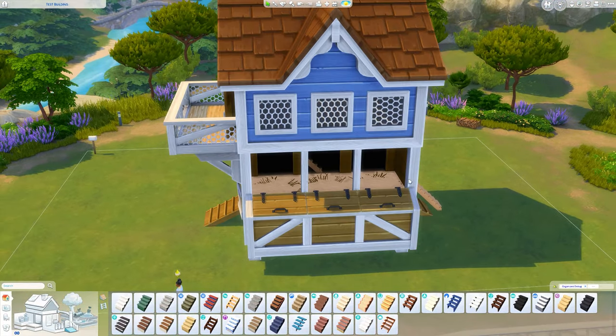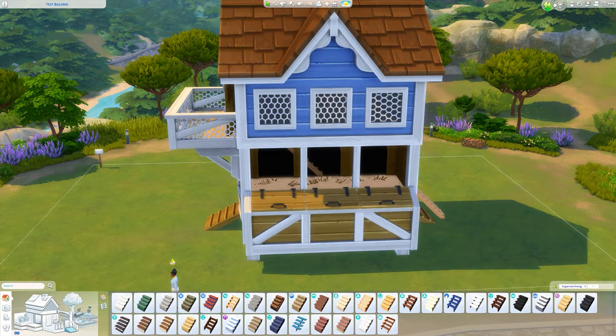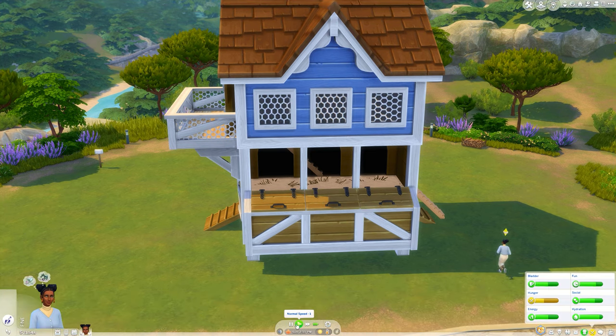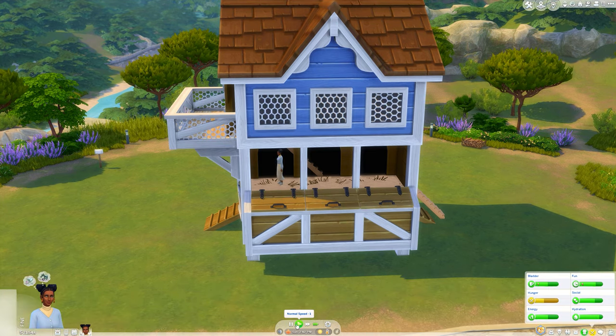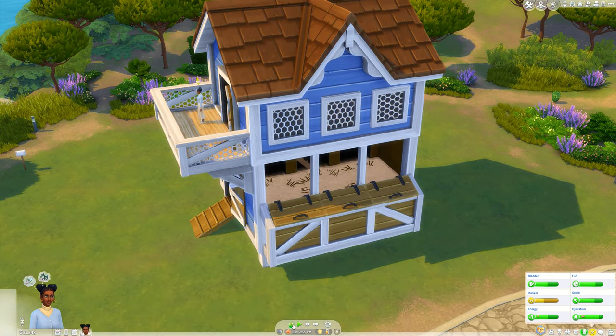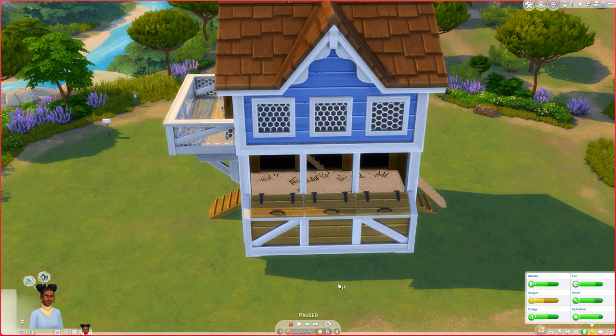You can see the stairs just on the other side there, so your Sim should just be able to get in here just fine. I'll do a quick test by getting her to go here — you can see she will come through and go there, and she should be able to get up here as well. She can! So now it's just decorating — it is as simple as that. This is a pretty easy one compared to some of the other ones I've done.